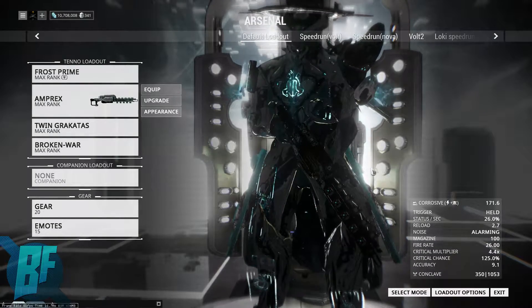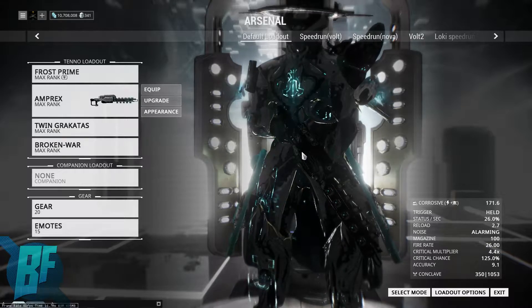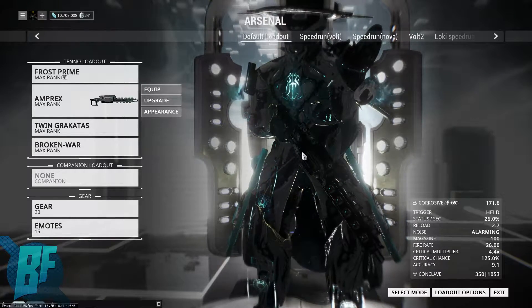What's up guys and welcome back to another episode of Watch It In Action. I'm BausPhoenix and today we're going to be taking a look at the Amprex. The Amprex is an electricity-based weapon — it fires a stream of continuous electricity and it's quite devastating.